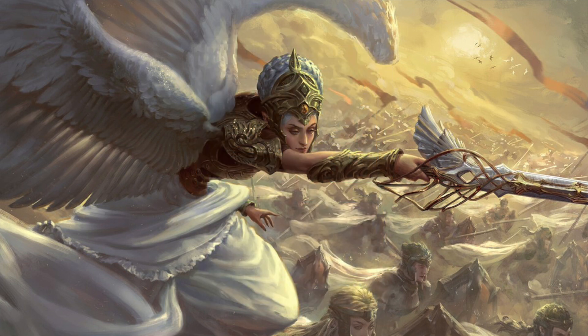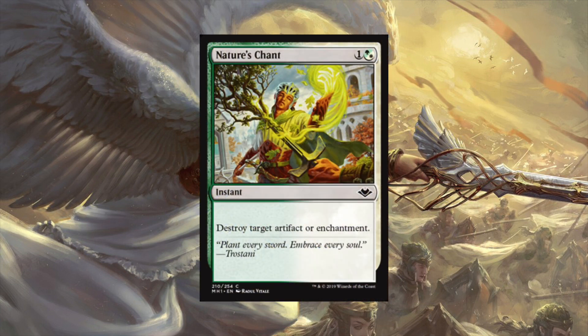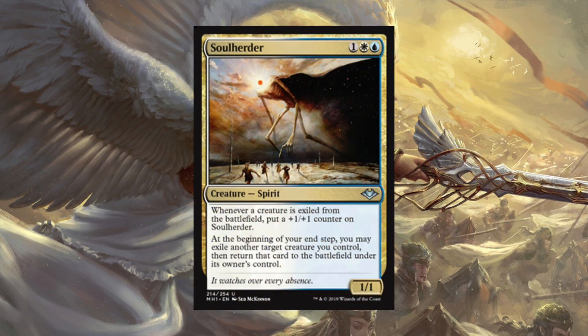Next up, Nature's Chant - one white-green hybrid mana to destroy target artifact or enchantment. It's essentially a green-white hybrid of Disenchant and Naturalize. It's replacing them in Selesnya or giving you another copy if you need it. I used to discount those kinds of cards pretty heavily, but as I've seen stronger play styles in commander the cheaper removal does matter more. There may be a meta that calls for you to run multiple pieces of artifact and enchantment removal.